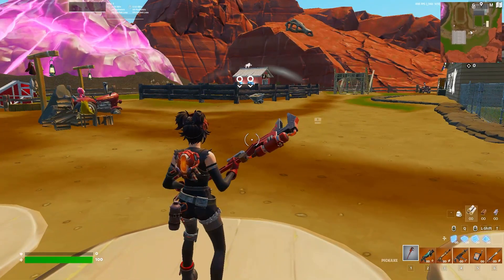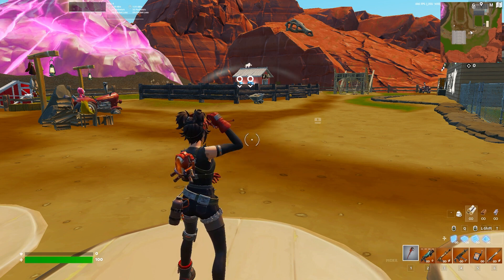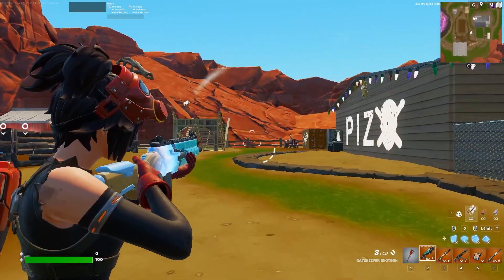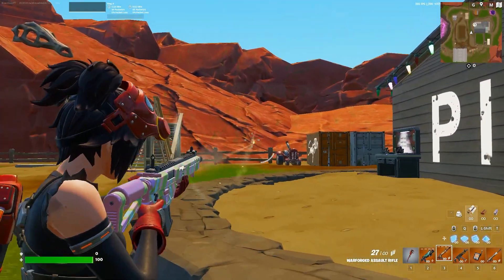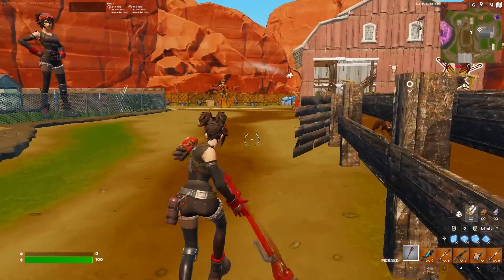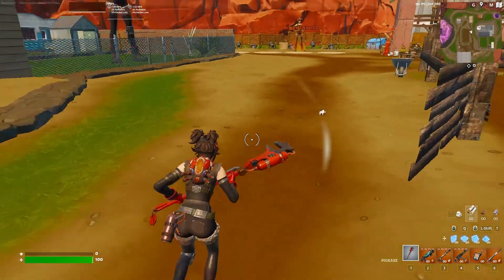Let's pull out a gun and then open up the pickaxe. Yeah, this looks awesome — aiming down sights with the back bling and the skin, it's so good. This might be one of my favorite skin sets in the game at the moment. I believe we have a pickaxe that looks very similar to this from Chapter 2 Season 3.